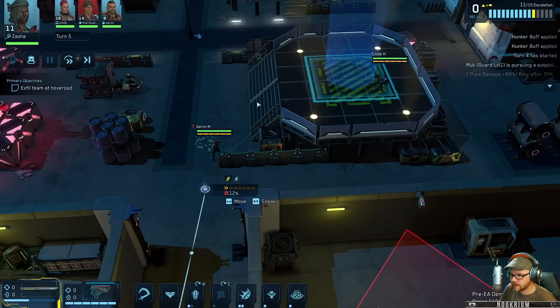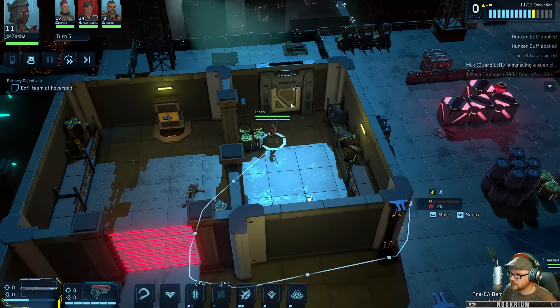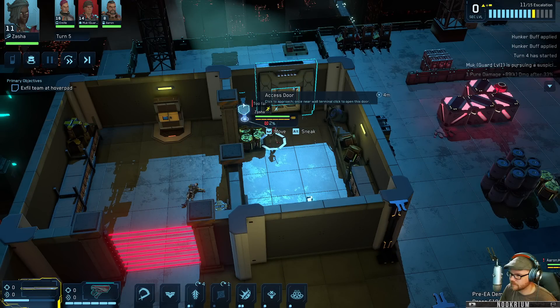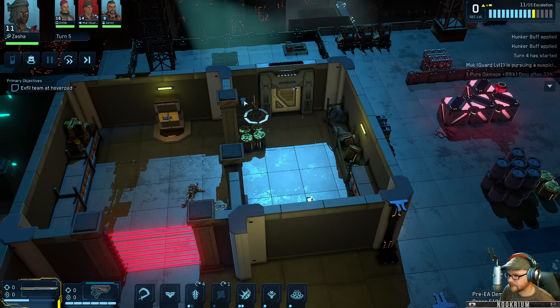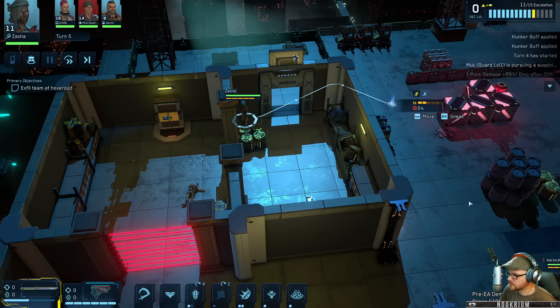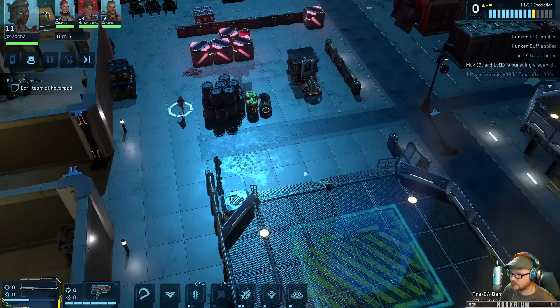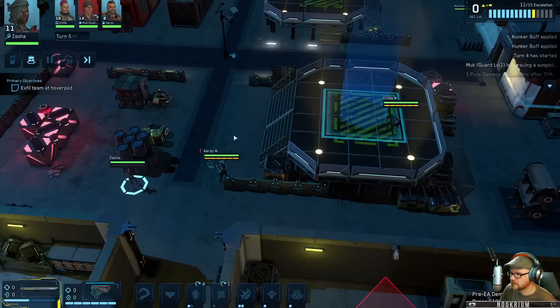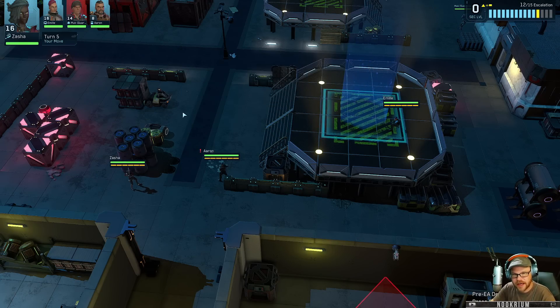Zasha, can you make it through the door? Click to approach - once near wall terminal, click to open this door. Beep beep, okay. Get out of here.